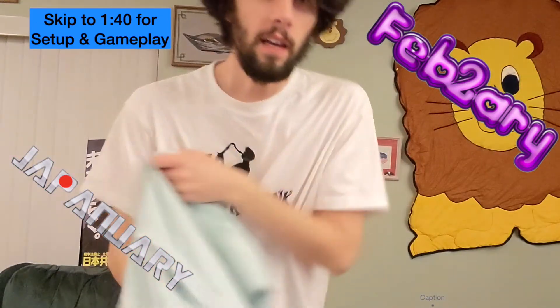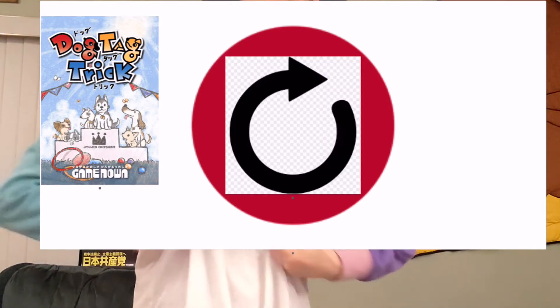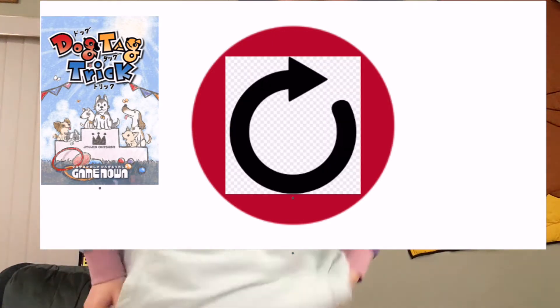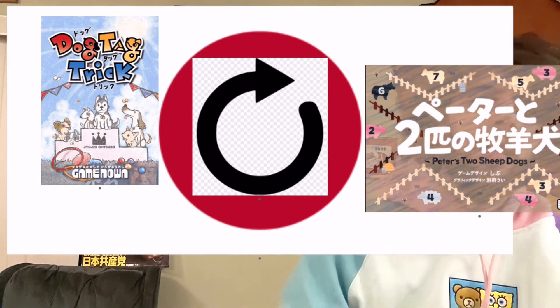We started Japanuary talking about dogs, and just like how cyclical the Japanese flag circle is, we are ending the month talking about dogs — because in Peter's Two Sheepdogs you play as sheepdogs herding around animals. In this two-player game, the hook is you don't technically have cards; there are no cards in this game.